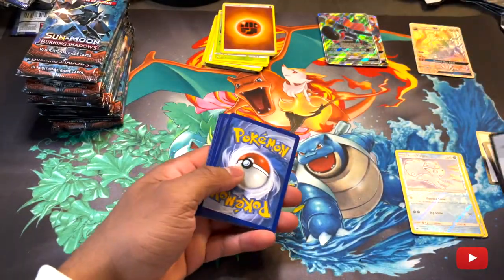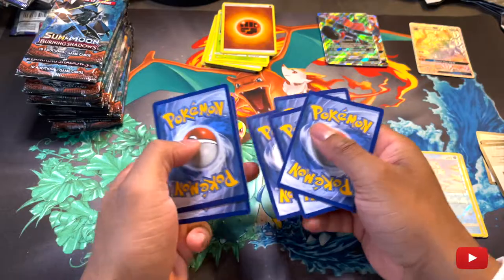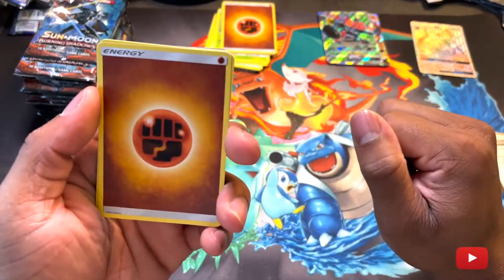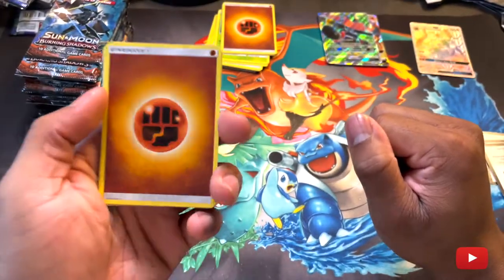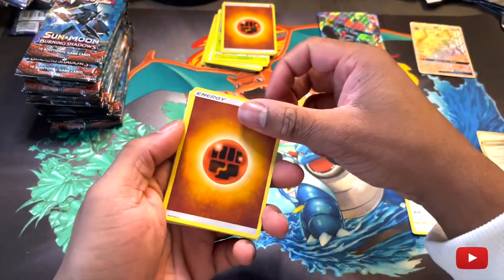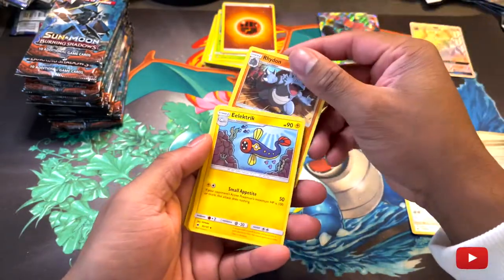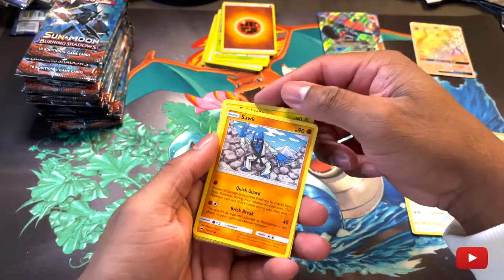I'm gonna tell you guys what has some heat in it. If you guys want to pull some heat, go after the Pokemon balls — like the Pokétch packs. Those have some heat up in them. I swear I pulled my Charizard from that pack — my 2016 XY one.